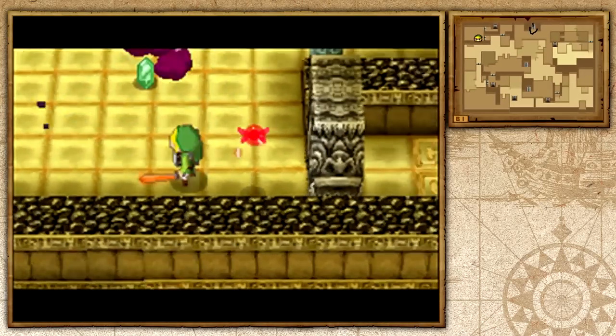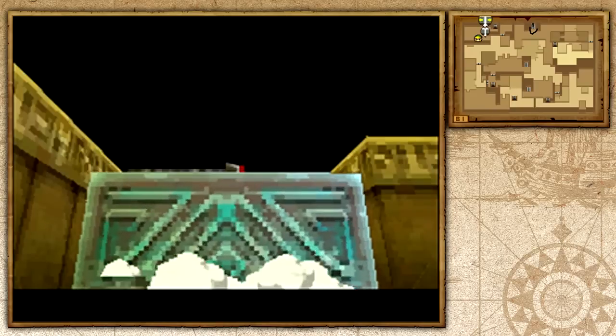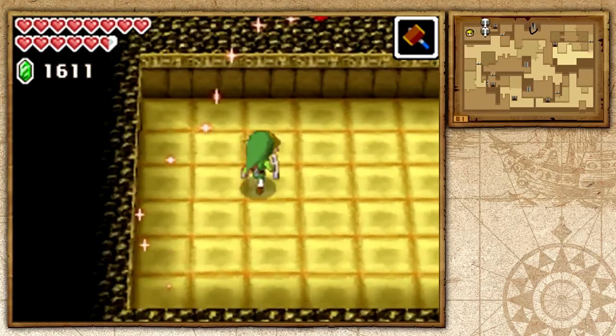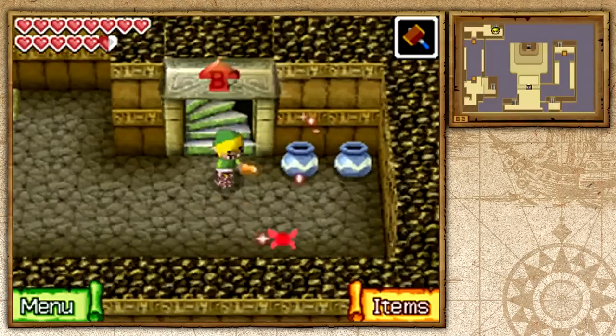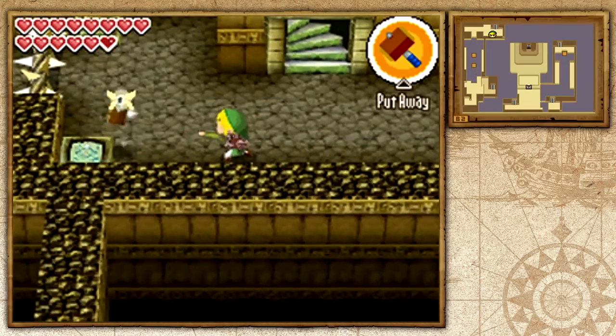Watch — they force you to fight Stalfos, but when you get the hammer you can easily smash them into pieces. Literally one hit and they're out. I don't know if it's supposed to be a joke or something, but we just do that and we can advance easily. Now we are up here where the boss door actually lies.